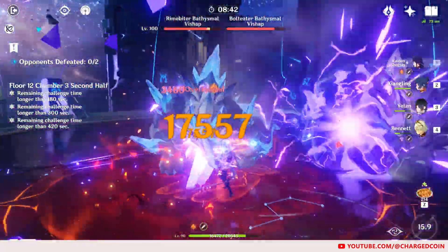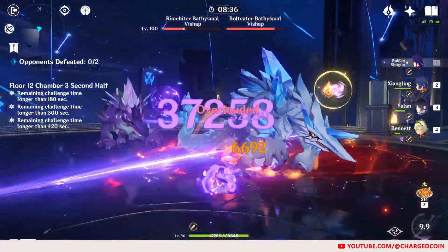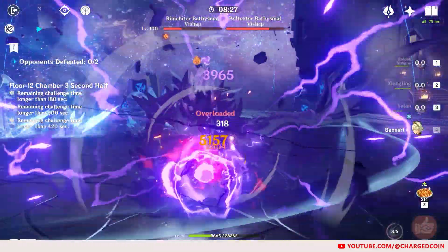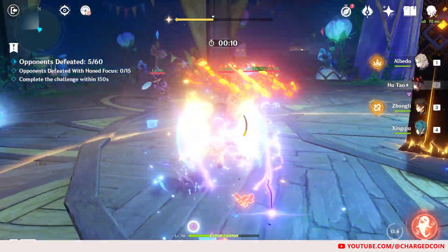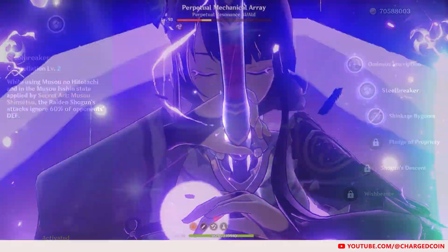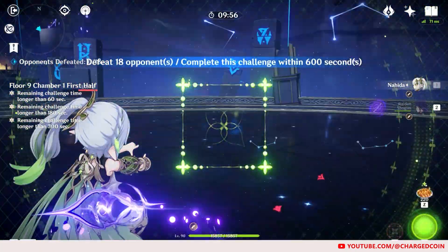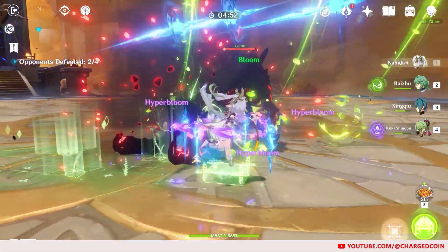For the next scenario, perhaps you might want the constellations of the limited character. Obviously, if you want constellations, you would want to pull more on that particular banner. Perhaps I can share a bit about which character's early constellations I think are pretty good, so that you can save some Primogems for them. Some examples are Hu Tao's C1, which allows her to use charged attacks after her elemental skill without any stamina cost. Another good one is Raiden's C2, which makes her burst deal insane damage due to ignoring 60% of the enemy's defense. Nahida's C2 is good as well, allowing her to reduce the defense of enemies affected by Quicken, Aggravate, and Spread by 30%, while also allowing Bloom-related reactions to crit.